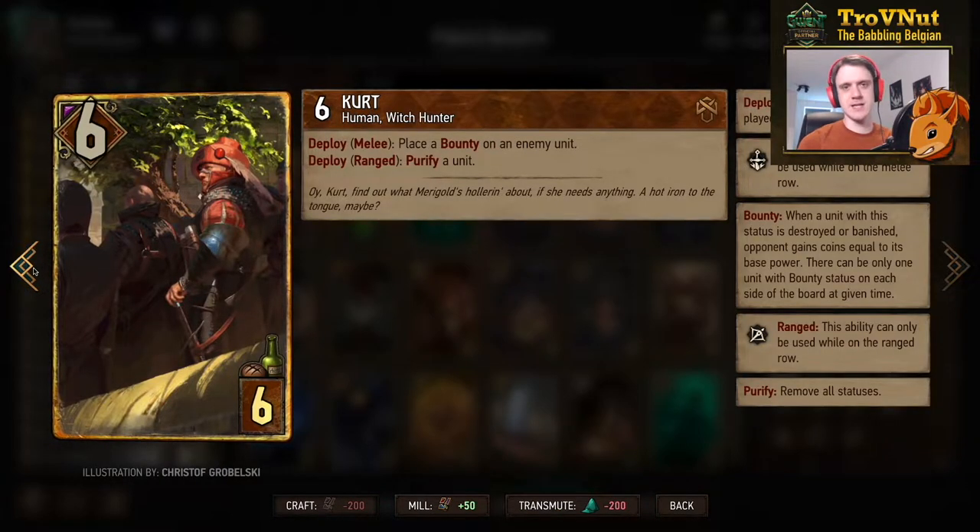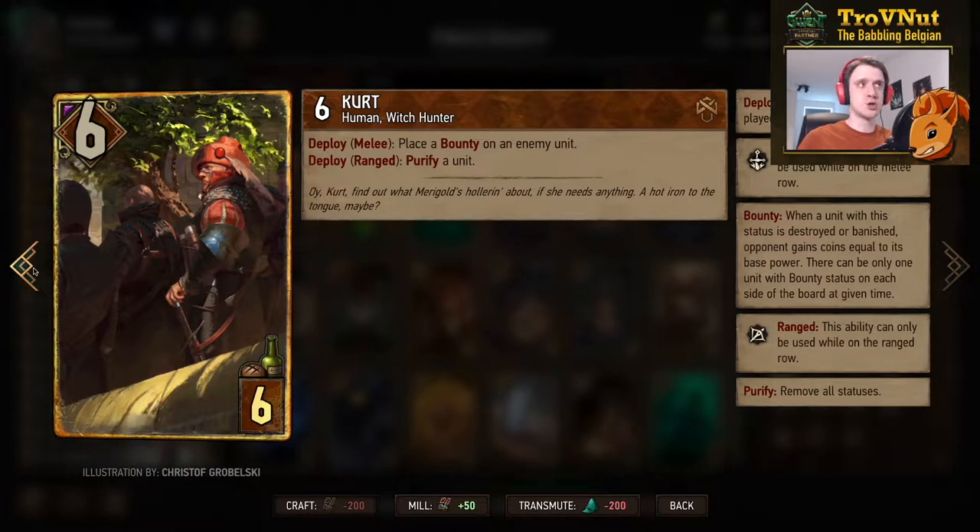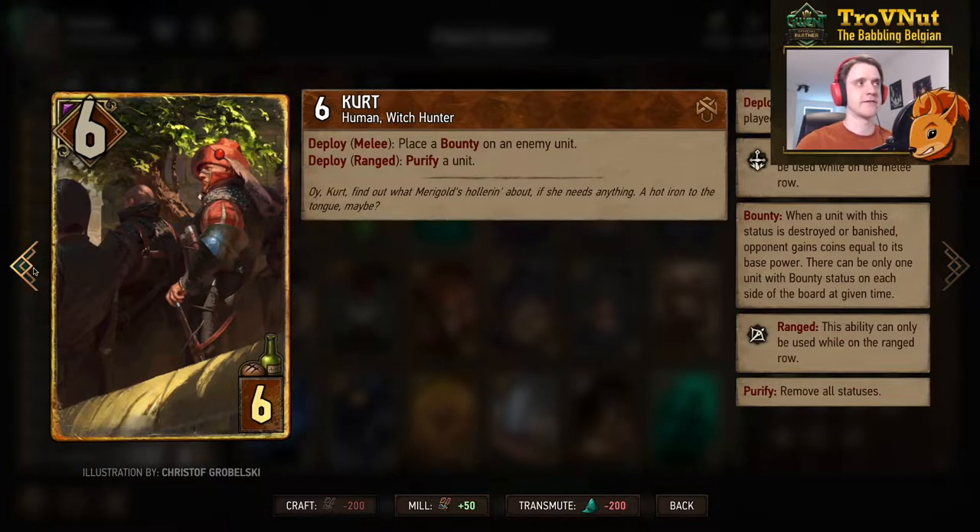Kurt is still a very powerful card in Syndicate and has both uses here. At 6 power for 6 provisions, if you deploy him on the melee row you apply a bounty to a unit, or on the ranged row you can purify a unit. In this deck he's usually used to get rid of defenders, which are the only thing that can block you from properly dealing damage with bounty.